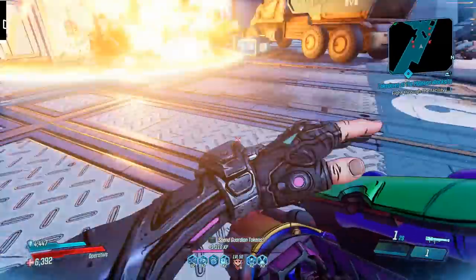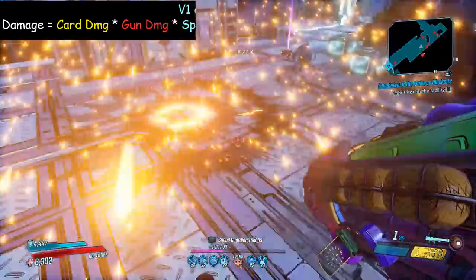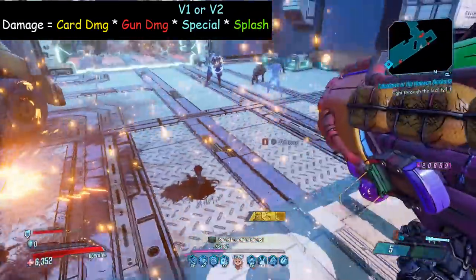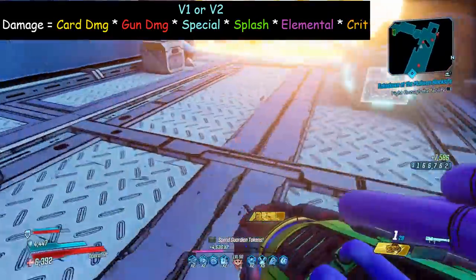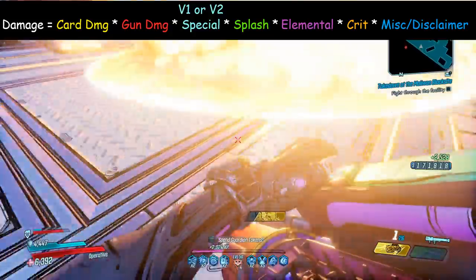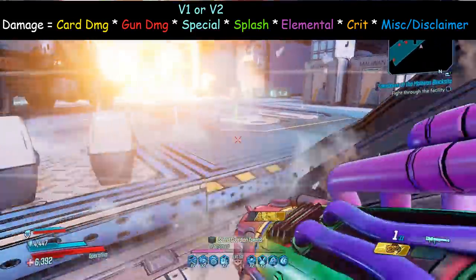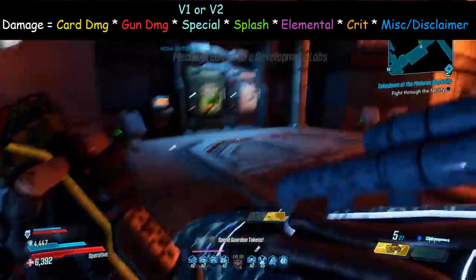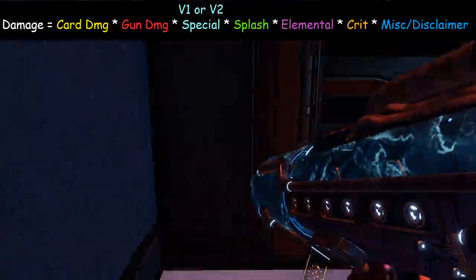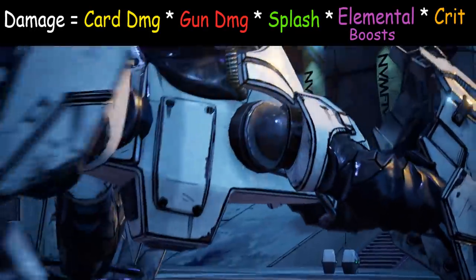Let's break down the basic formula. Damage equals your card damage, times your gun damage bonuses, times special multipliers like V1 and V2 — which we'll discuss in later videos. That is then multiplied by splash, times elemental boosts, then times your crit damage, and finally multiplied by a miscellaneous category. There are certain anointments like sliding and airborne, and debuffs like piss grenades, that have their own slots, but for now we'll focus on the simplified formula.